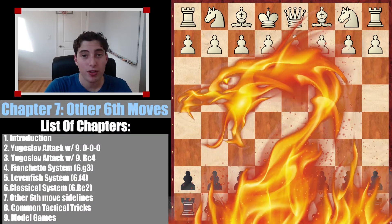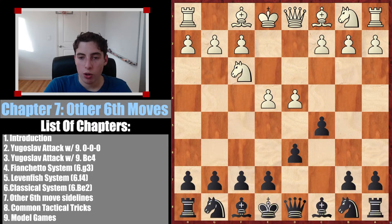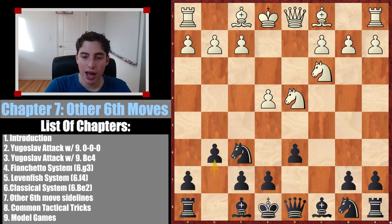Welcome to chapter number seven, which covers sixth move sidelines that white might throw at you. At the sixth move, after we play g6, if you've followed the series, you already know how to deal with 95% of what you're going to see.